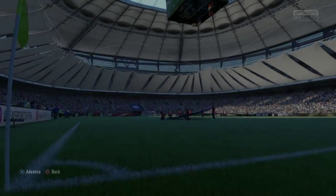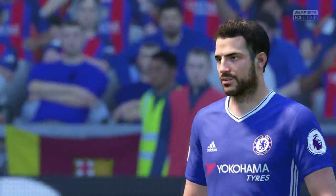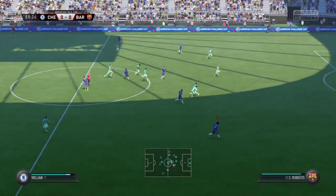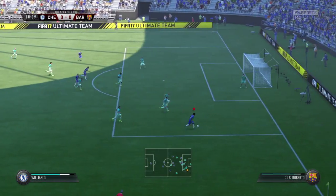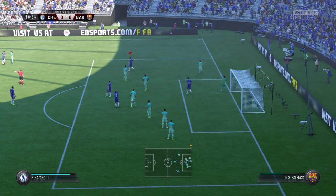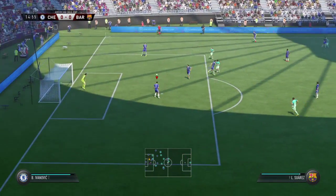We go into our first game here. We're technically at home to Barcelona — it's in a pre-season friendly at BC Place Stadium. We get off to a good start with Kante spraying a great ball across to Willian. It's a good touch from him. There are options in the box and he cuts in and shoots, but that's an awful shot from Willian and it goes out for a throw-in. Hopefully that's not a sign of things to come this season.